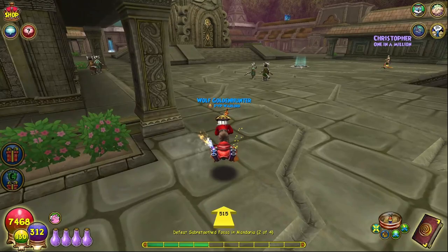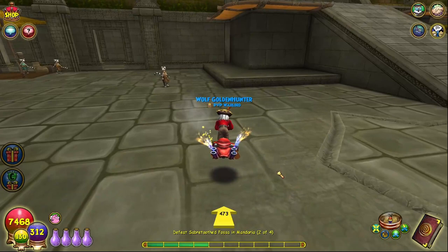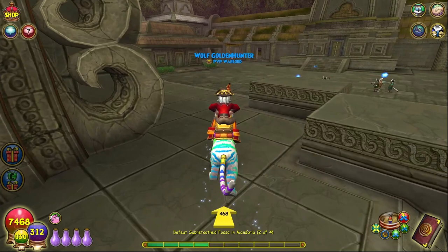In the description I listed all the dungeons you need to do in order — where they are located, the world, all that stuff. Check the description and they should all be there. Disclaimer: you have to do all these dungeons twice. This is basically like my last power leveling guide, which I'll link on screen and in the description for you to check out, with some additions.